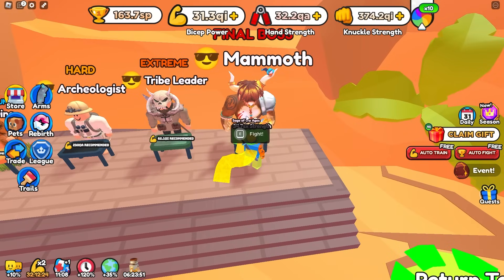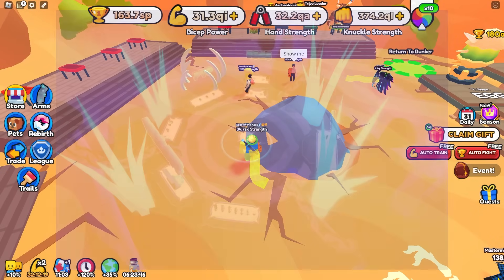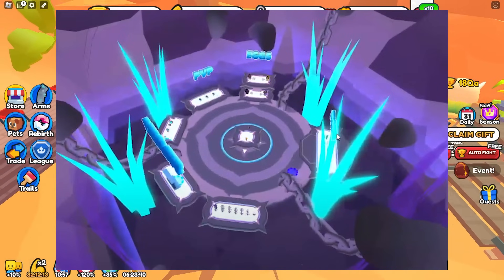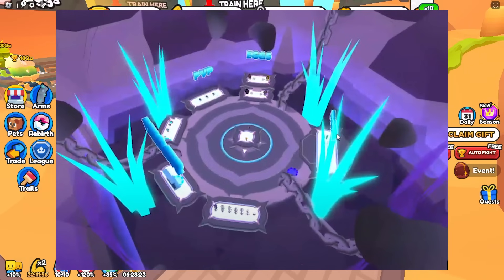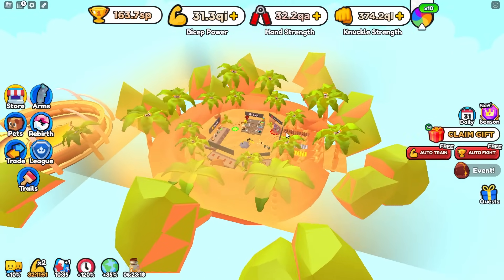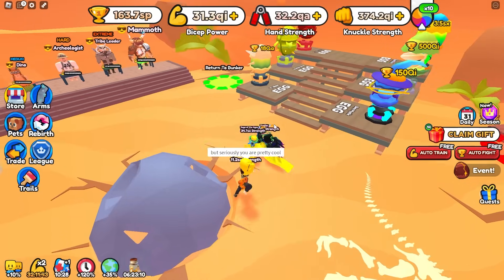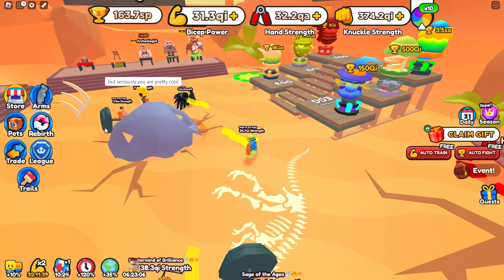Of course, you do have to defeat the Mammoth, which is the final boss, same as every world. The next leak is just a giant overview of World 6, which I think actually looks awesome — the quality on this image isn't really the best, but it is really cool. I think World 6 is actually one of the best looking worlds. World 5 does look pretty cool, but World 6 looks a lot cooler. It does look like they need to add a little bit more decorations to it because it looks a little bit plain, but they are still working on it.